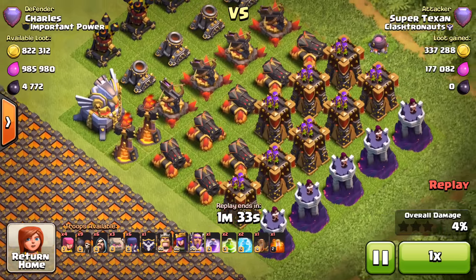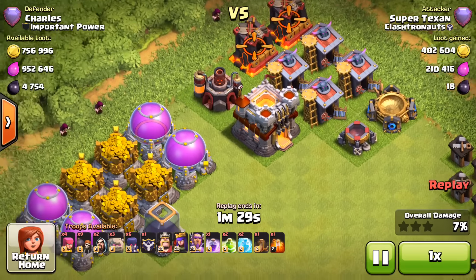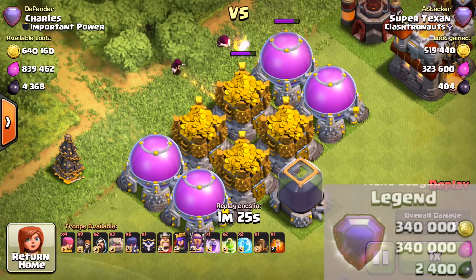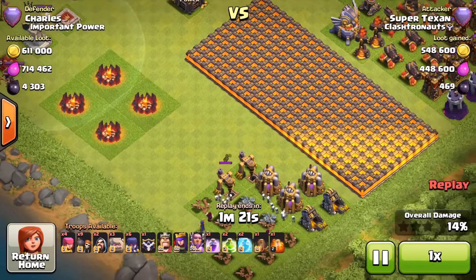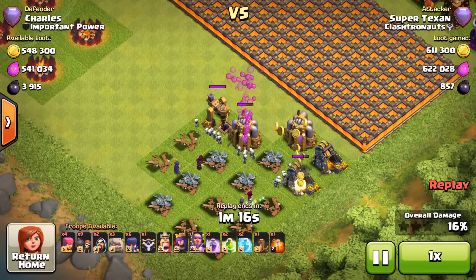Super Texan was searching and he found a base with over 2.3 million resources available, and seeing as he's in Legend League where you get over a 680,000 resource bonus, it ended up with a total of 3,009,834 resources — all inside of a single raid.